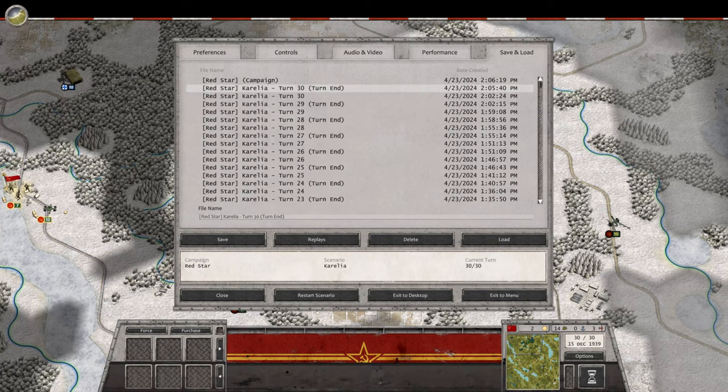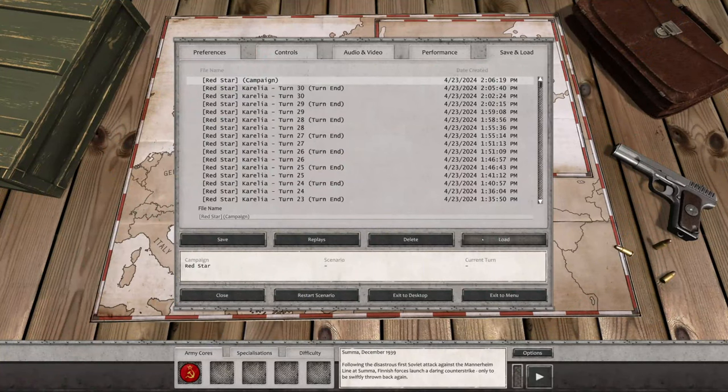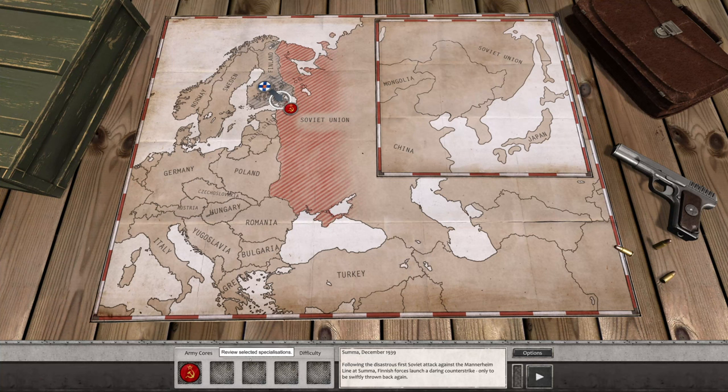With that end, we moved on to the next campaign, which we'll load up here real quick. We got four specialization points that we'll look at spending next time. The next one is called 'Alex' for some reason — Summa — following a disastrous first Soviet attack against the Mannerheim line. If you remember when we played the Winter War, we decimated the Russians trying to attack. The Finnish forces launched a daring counter-strike, which we did also, only to be swiftly thrown back again. Not sure exactly what we're going to do here, but that's for next episode.